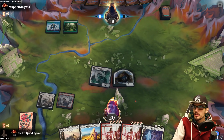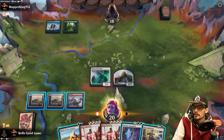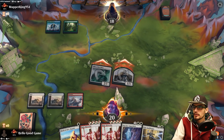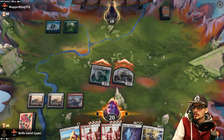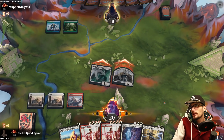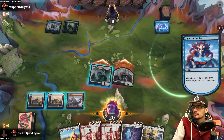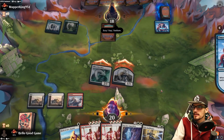They have an Emergent Sequence — makes it a 2/2. Petty Theft or something. Let's try to figure it out. What's she doing, Willis? Omen of the Sea — that's fine. We're going to Spellbind into their hand to see what's going on.